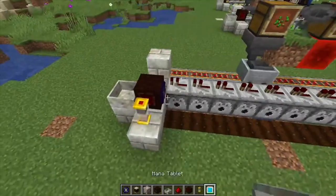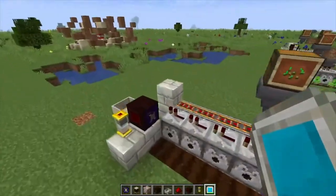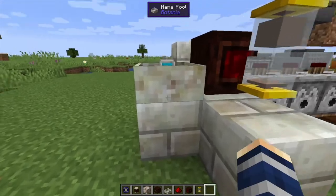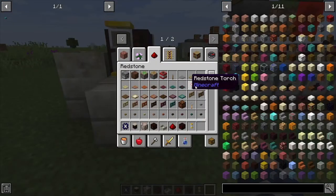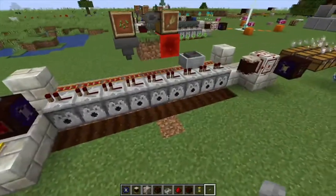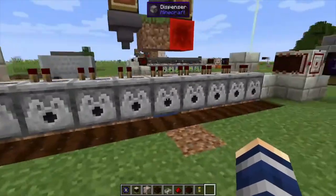Next we do want to supply it with a little bit of mana. It doesn't take much to run this farm, and since we're using a recovery method that doesn't allow the mana to disappear into the abyss, you don't need much — it'll run for a really long time on relatively small amounts of mana. That's probably good enough right there. I also like to have a manual button on it just in case I want to start the system on my own.